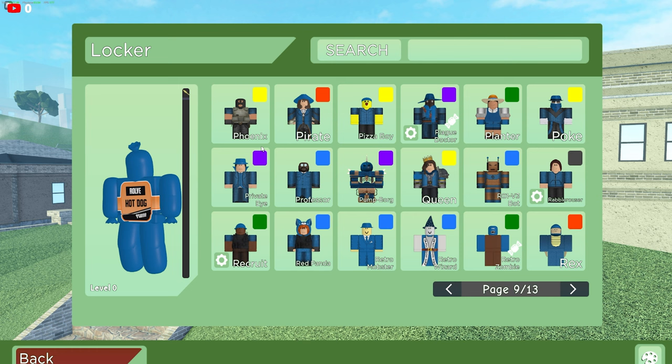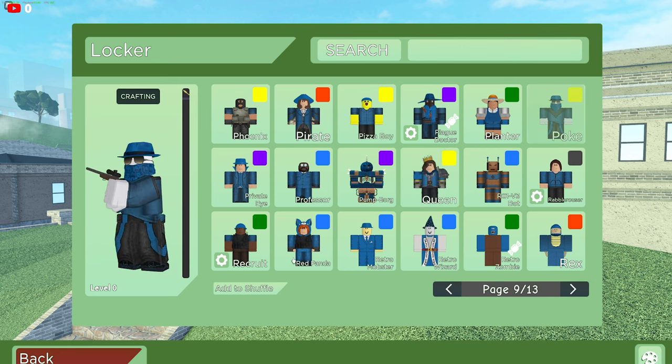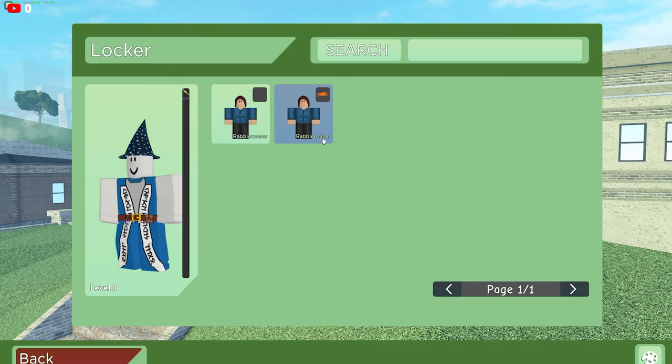On to page nine, we actually have the Phoenix, Pizza Boy — another really cool item that you guys can still get — the Queen, Hulk. As you guys are aware, the event is still up, so we got the Retro Mob Star and the Retro Wizard. Overall really cool. Rubble Rouser collection — he only has the Milo effect, sadly.